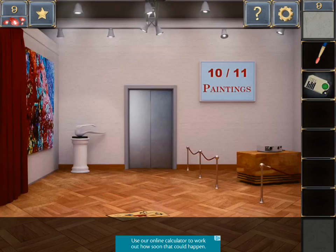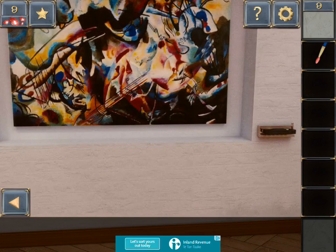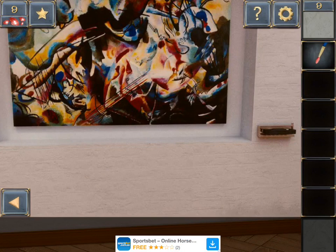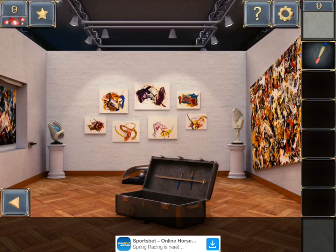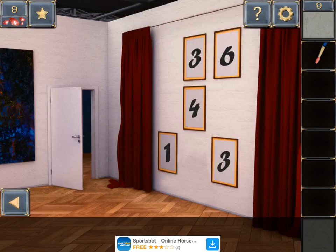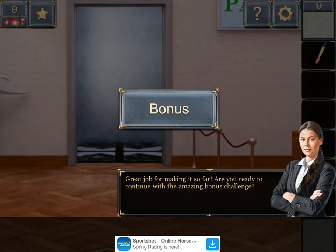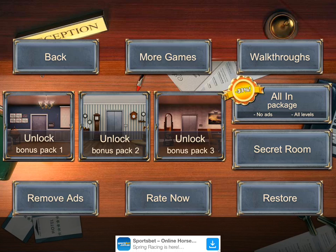And voila! We got our access code, which we have to use in that other room here. And that gave this painting, which is nice. Well, that was exciting. Does that allow us to leave? Yes it does! Alright, and that's it - we did it! Are you ready to continue the amazing bonus challenge? Unlock the game for more.